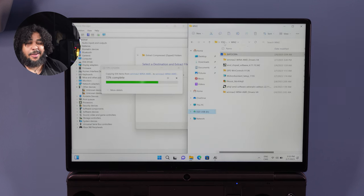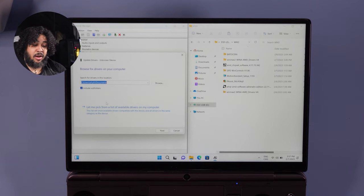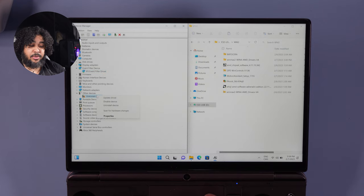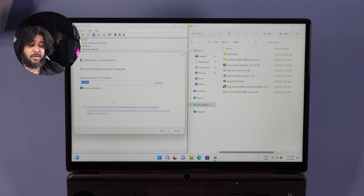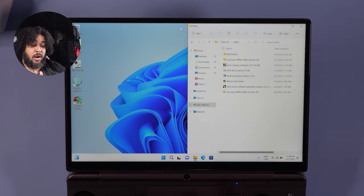Now that drivers are extracted, right-click the last two unknown devices in Device Manager, select 'Update driver,' then select the folder on your stick and make sure 'Include subfolders' is checked and hit Next. It'll find the driver — repeat for the second unknown device. And just like that, all your drivers for Windows are set. Your Win Max will behave exactly like before. Close Device Manager.